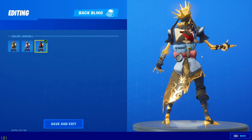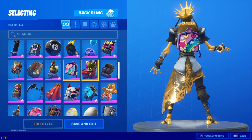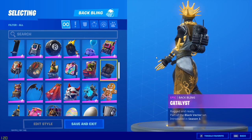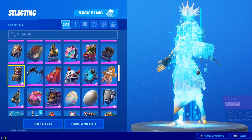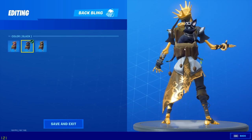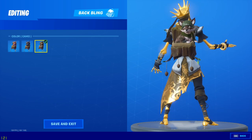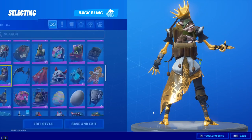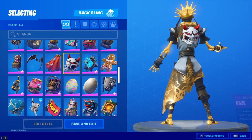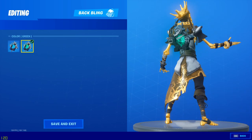Bones — the tan style is no, the white style is no, and the mocha style is no. Bright bag — no. The camo pet — no. The catalyst backbone is a maybe. The dodger default style is also a maybe. Dust wings — no.